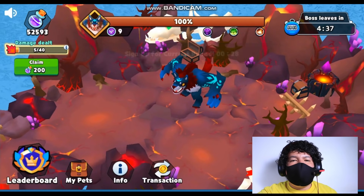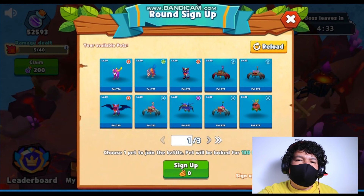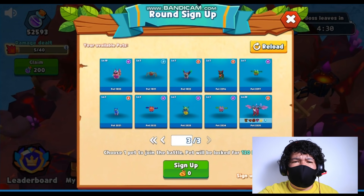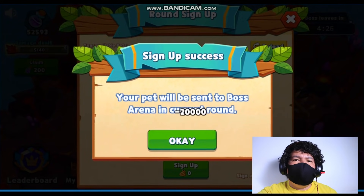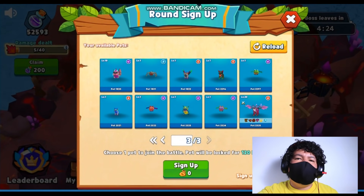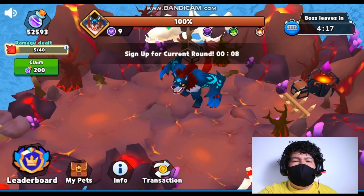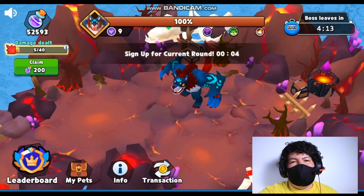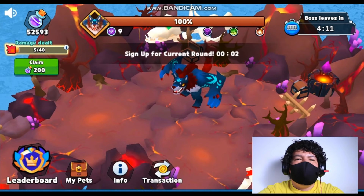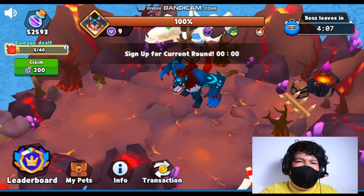When you sign up your pet, you just pick it up, pay the food, and send it out to fight the boss. We'll sign up the Tigra right here and pay 20,000 worth of food. When you get to fight the boss, which will be in 10 seconds, you will be able to see what's going on. We will be killing the boss instantly just so you can see what it looks like — here it goes, the Tigra right now. Let's see what this Tigra can do.